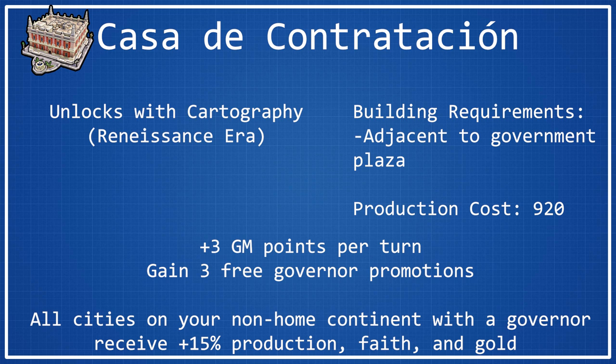I've ranted and raved about my affinity for percentage-based yield bonuses, so getting production, faith, and gold all at once from this wonder — you can see where it definitely has potential for some insane bonuses. For those who don't know, your non-home continent just means any continent that is not the one your capital is settled on. So even if you're settled on a single island split into two continents, the cities not on the same continent as the capital will still receive this bonus if they have a governor.